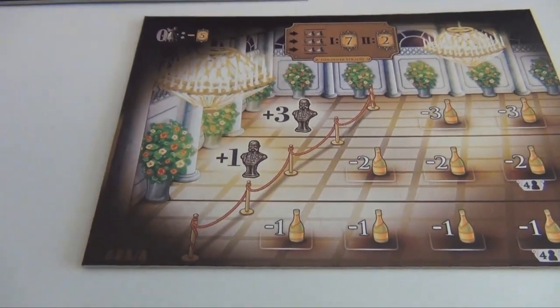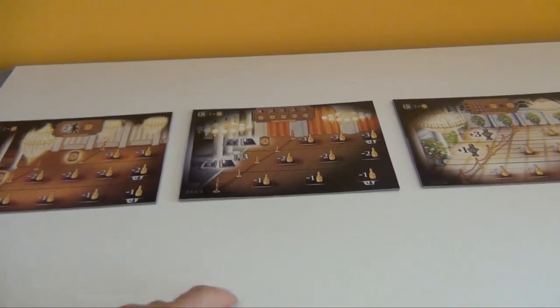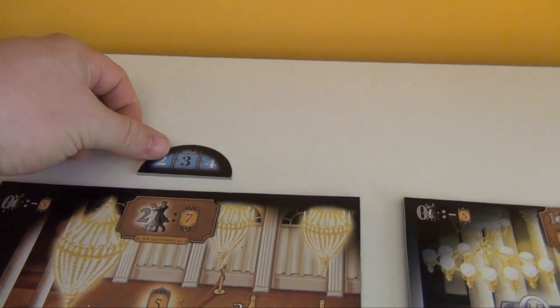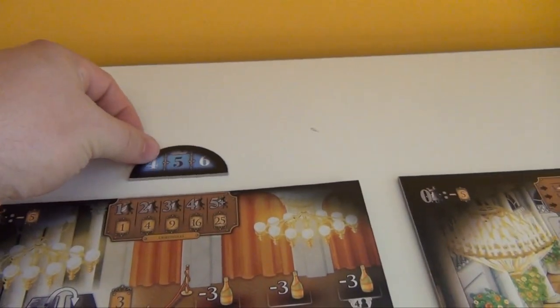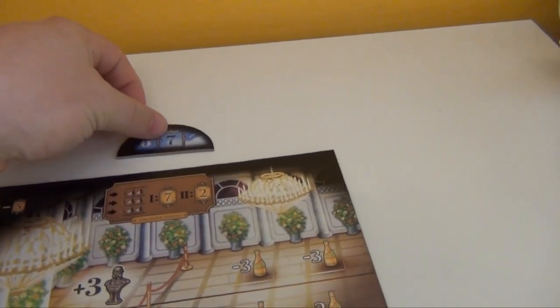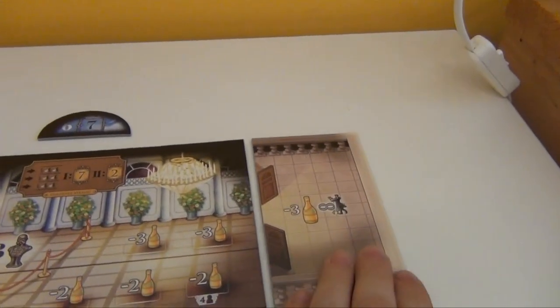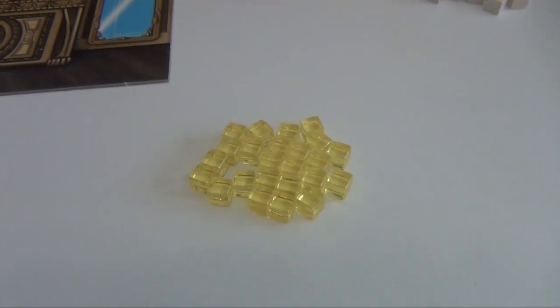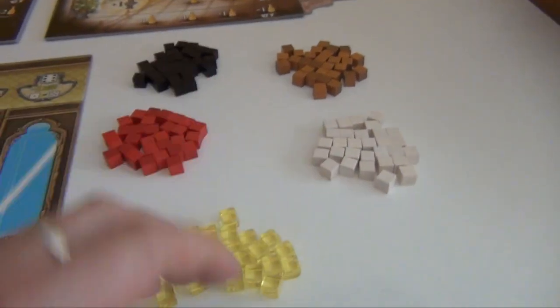I've selected three ballrooms at random, and also in random order, because each one receives one of these markers, which indicates after which round they will be scored. Also the rightmost room receives this balcony tile. There's a new resource in the game, champagne, so these cubes are placed with the other resources.